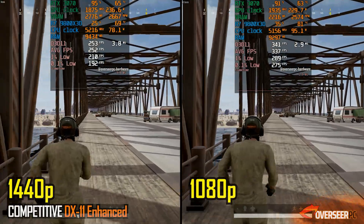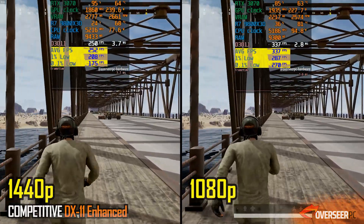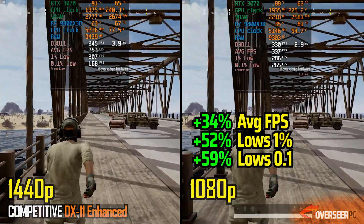PUBG is where 1080p really shines — you'll gain nearly 90 FPS at lower resolution, and that advantage carries through in the mortar benchmark as well.